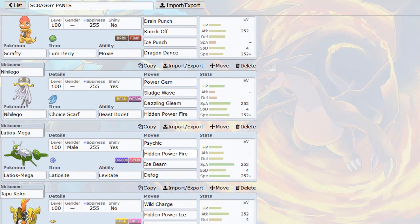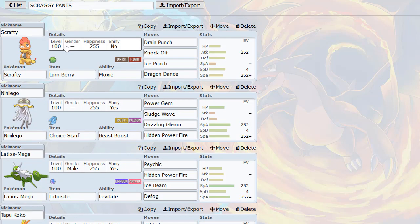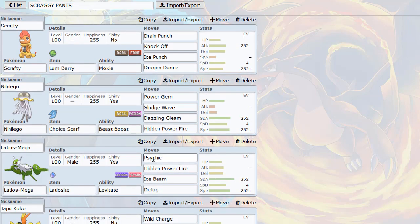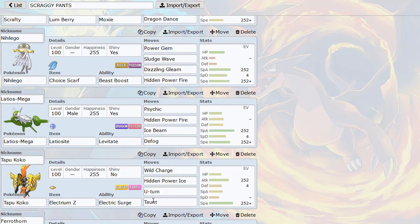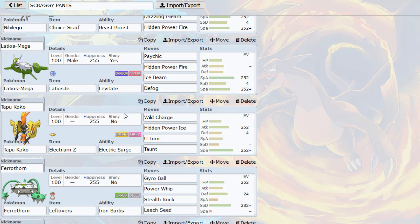It's pretty good at sort of luring Mega Scizors and stuff, which is nice. Because Scrafty can set up over things like Heatran, Ferrothorn and stuff, but not really to Mega Scizor. So Latios, I think HP Fire is good for that. Tapu Koko, which is sort of there as a wall breaker slash Chansey breaker, because it has Taunt. Electric Z, Wild Charge hits things pretty hard, so it's a nice Pokemon to have.